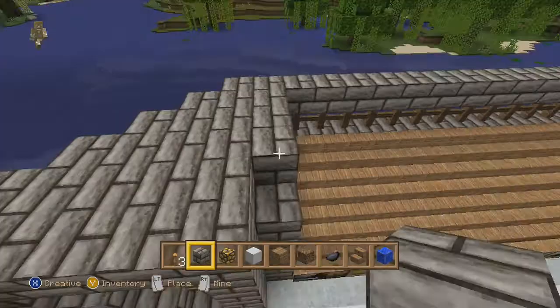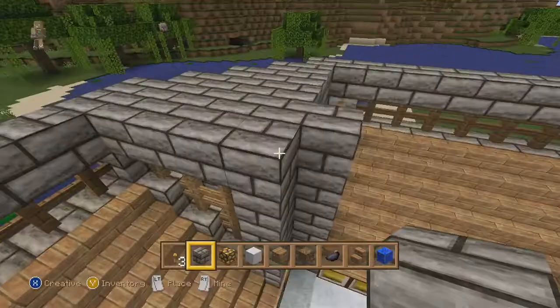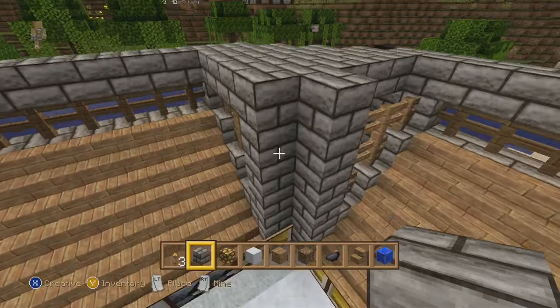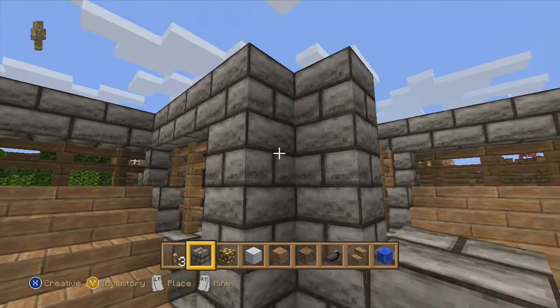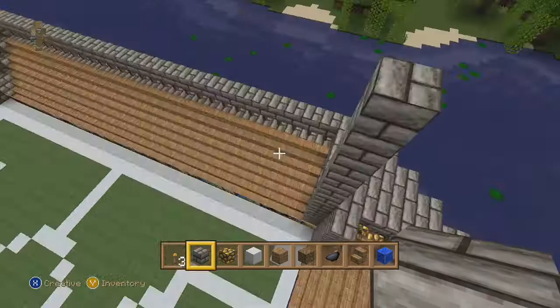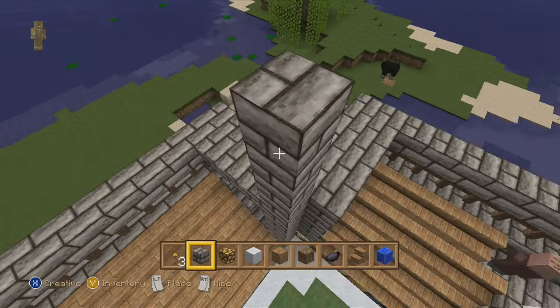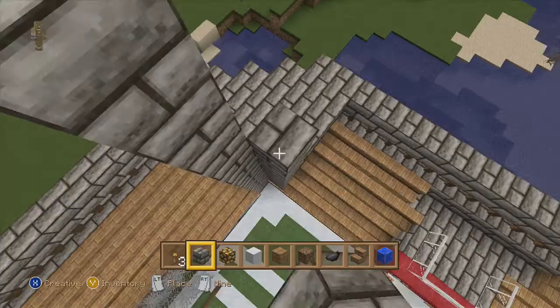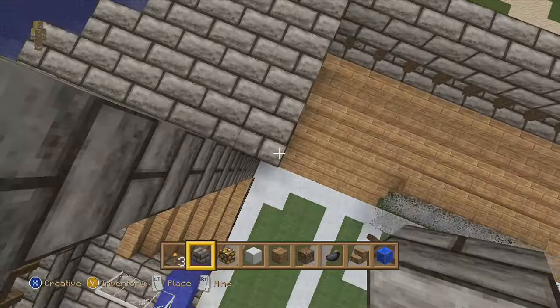I just realised we haven't actually covered up this bit - now we have. We're still going to have this pillar design here. We're going to make it the same height as the existing one - so it's going to be 6 high. 1, 2, 3, 4, 5, 6.